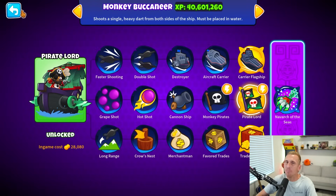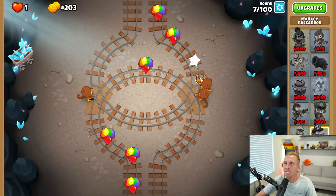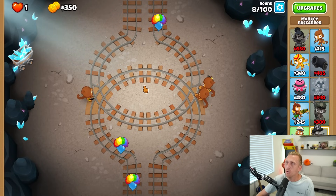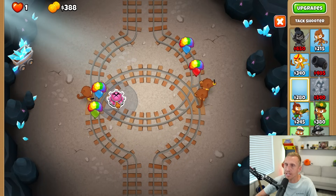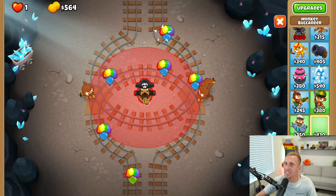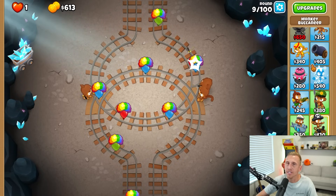A few updates back they made the Pirate Lord just unbelievably strong — ridiculously strong — and now they've made him even stronger. With that pulldown and the fact that I can now play on maps I struggled with before, I would normally go with something like an attack tower on this side, or maybe a Specter, but the Specter kind of whiffs later on. The fact that I can place a boat that attacks out of both sides of its cannons — left and right — is pretty awesome.